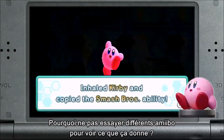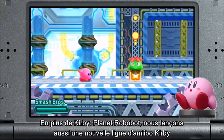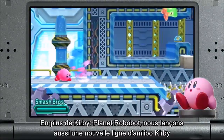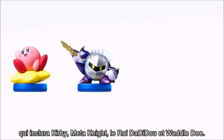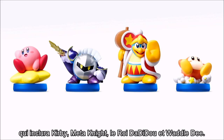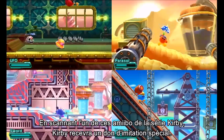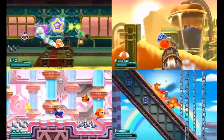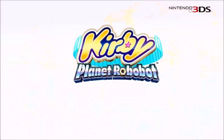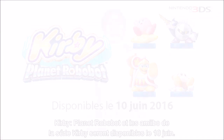Why not try different amiibo to see what happens? Alongside Kirby Planet Robobot, we are also launching a new line of Kirby series amiibo, including Kirby, Meta Knight, King Dedede, and Waddle Dee. When you tap any of these Kirby series amiibo, Kirby will receive a special copy ability. Kirby Planet Robobot and the Kirby series amiibo will be available on June 10th.